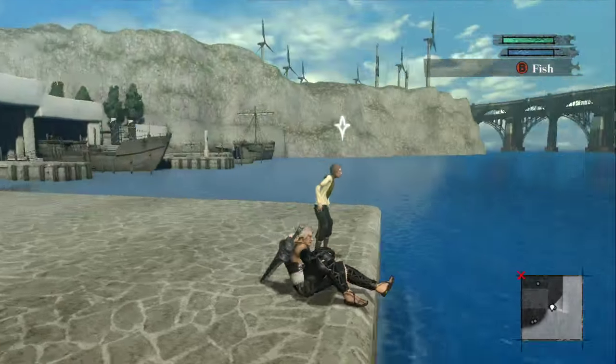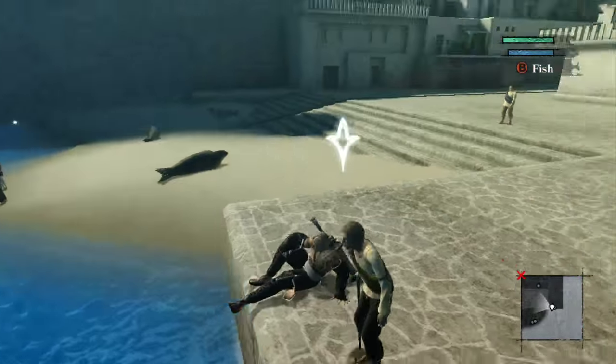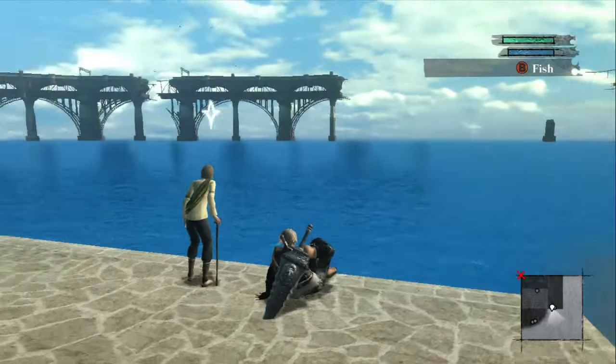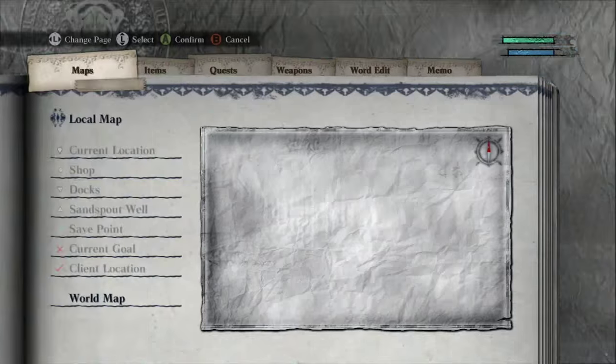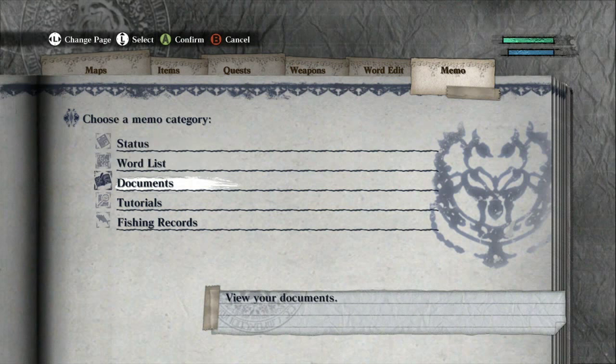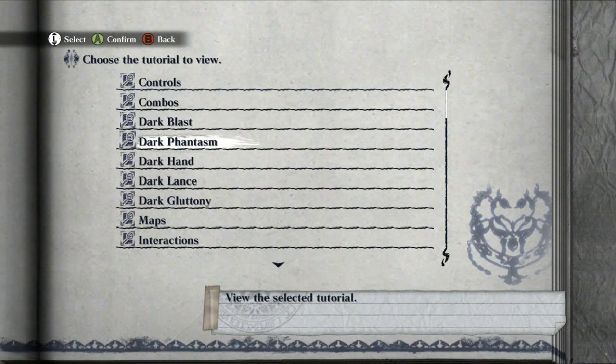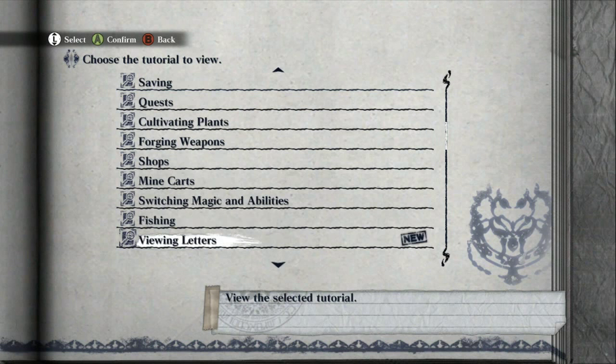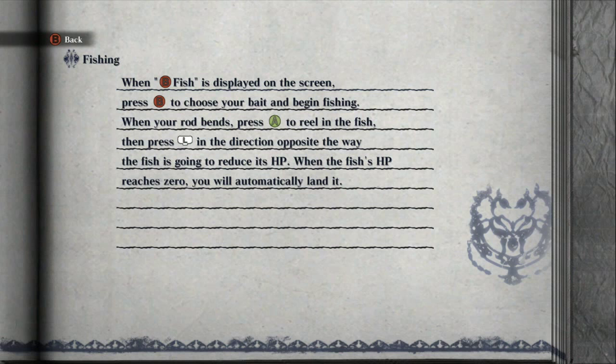You usually start fishing right next to this old man who gives you quests to fish, but let's go back into the tutorial to look at how the game explains fishing. It says: press B to fish, press A to reel in the fish, then press the left trigger in the direction opposite the way the fish is going to reduce its HP.